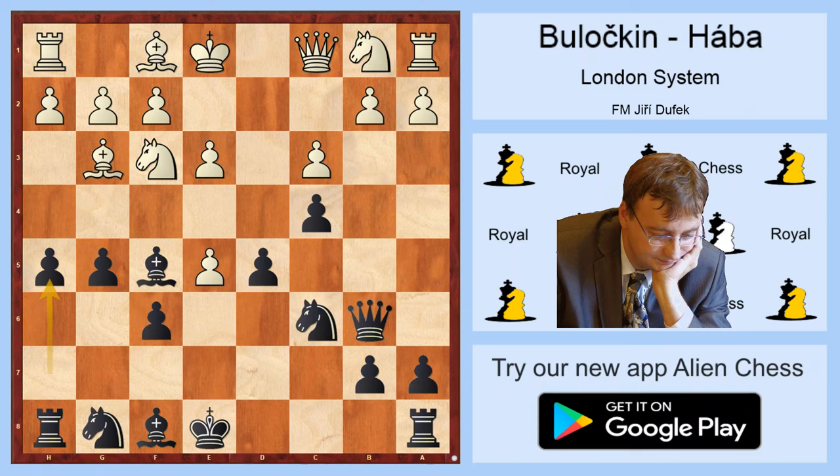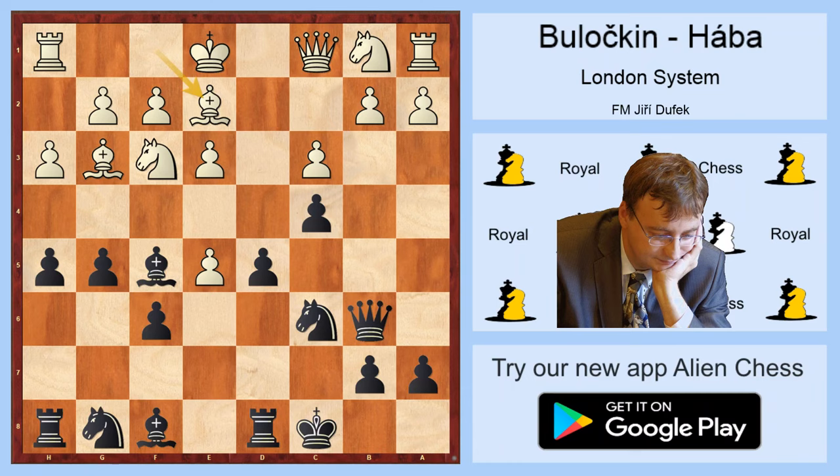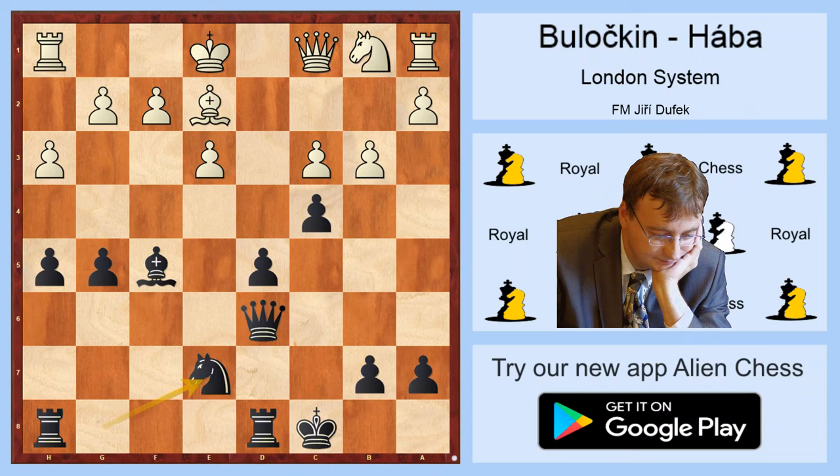On the queenside it will take a lot of time, and I don't see a simple way how to do it. Continuing in this line: h3, long castle, Bg2, fxe5, Nxe5, Bd6, Nxe6, Qxe6, Qxe6, Bd6, Qxe6, d3, Nxe7. White is probably okay, but in a practical game it's not so easy to solve all the problems with the king.